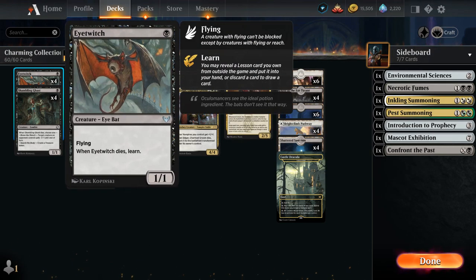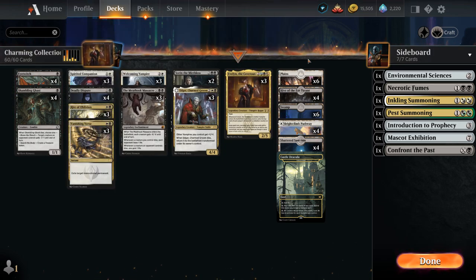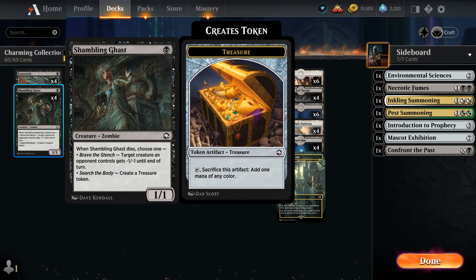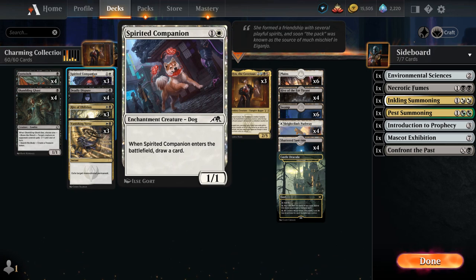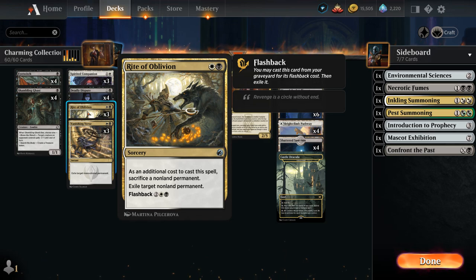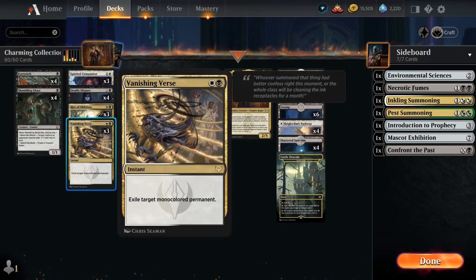Looking at the rest of the deck, we've got early 1-drops as part of our sacrifice plan. Eyetwitch when it dies lets us learn one of our seven sideboard lessons, and then Shambling Ghast when it dies often makes a treasure token to help us ramp. Spirited Companion draws a card when it enters, and we don't mind sacrificing it either to Deadly Dispute, which draws two and makes a treasure, or to Rite of Oblivion, which requires a sacrifice to exile a target non-land permanent.